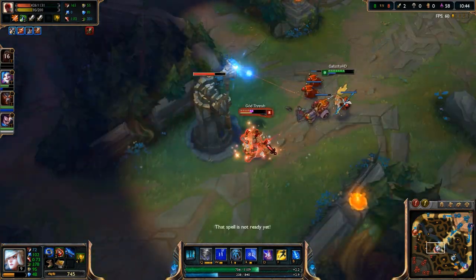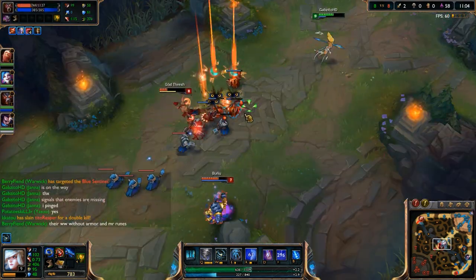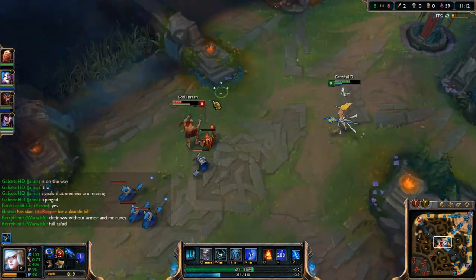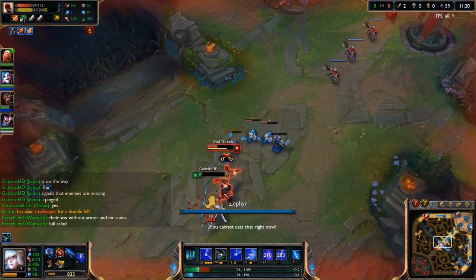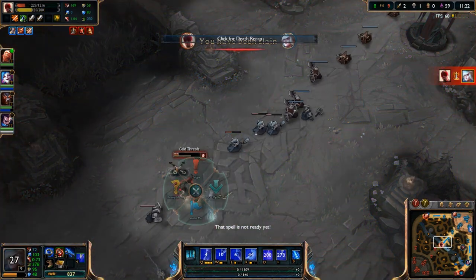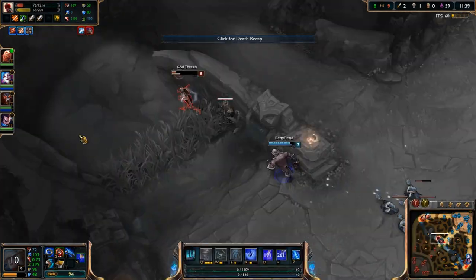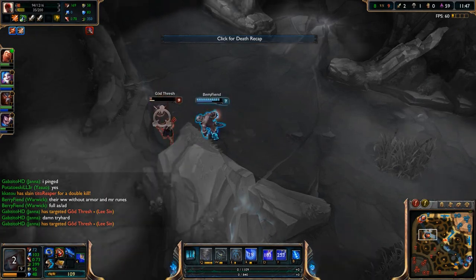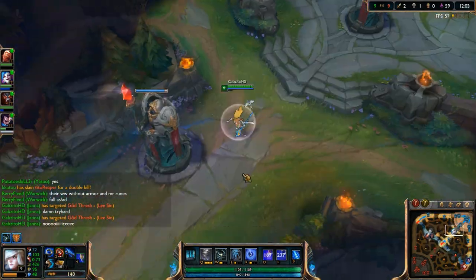I have two kills right now against Lee Sin and Janna AP mid is pretty strong with a good start. But then Lee Sin makes a cheeky play and gets me — unfortunately I couldn't finish him with ignite. Warwick chases down Lee Sin and kills him though, so that's pretty nice.